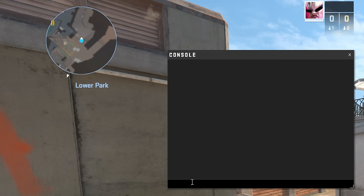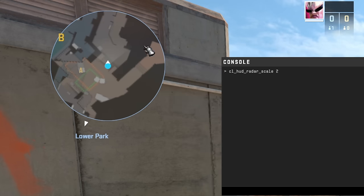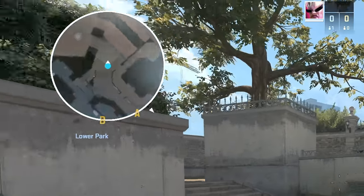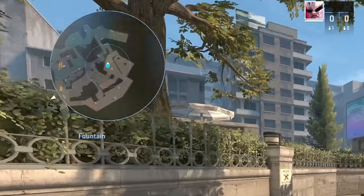You can also now change the scale of the displayed map with a button press and adjust the size of the radar itself in the settings. Personally, I really needed this — especially during moments when you need to track the actions of all teammates at the beginning of the round.